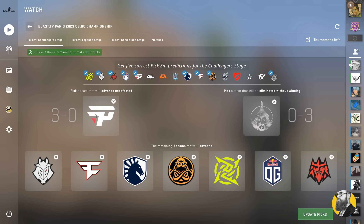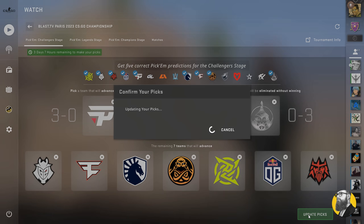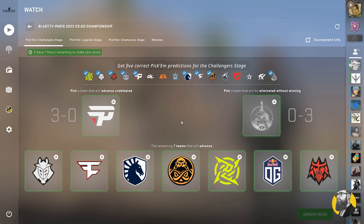My 3-0 pick will be Pain. They're a huge gamble, but the way I see it, it won't hurt too much if they don't go 3-0. Those are my picks — let me know how you pick down below. Hope you enjoy yourselves during the major, have some fun, and see ya at the Legends stage. Peace.